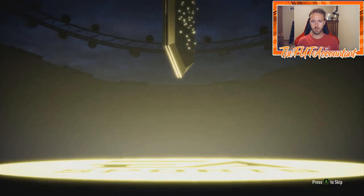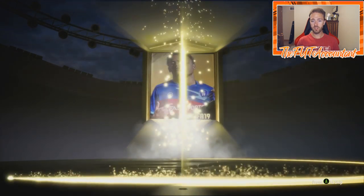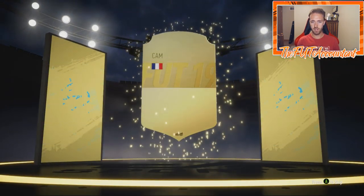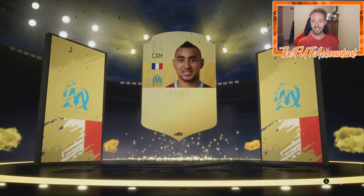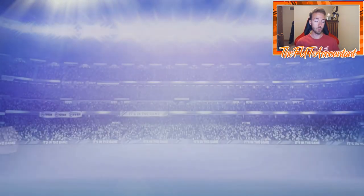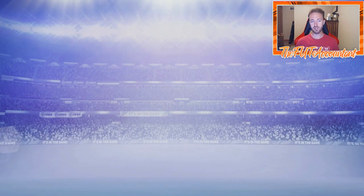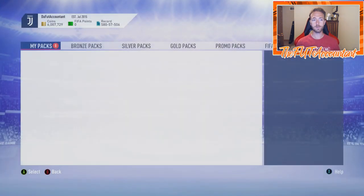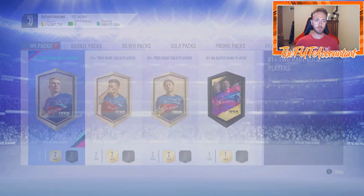On our second 81+ double upgrade we get a board. We get a French center attacking mid — it's Paillette, 84-rated. Right away we're off to a solid start: one walkout, one special card, and an 84 from the 81+ packs.